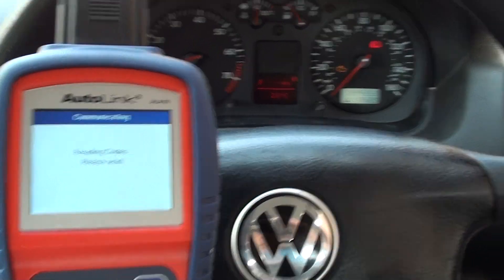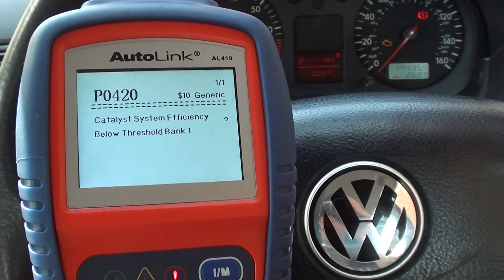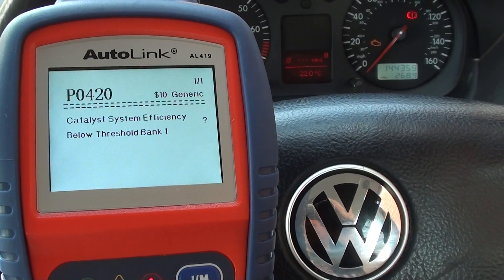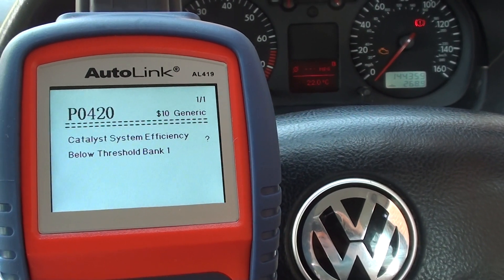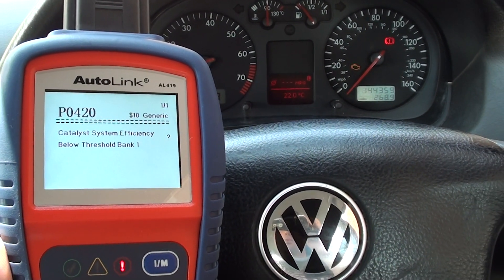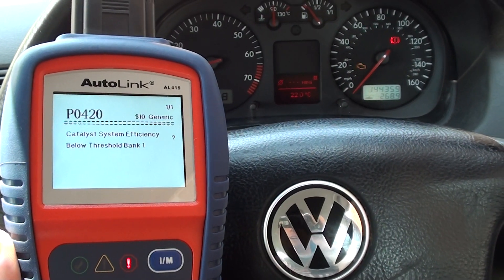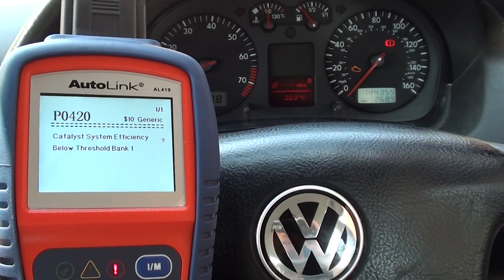Clicking on stored codes gives us a fault code of P0420, with a short explanation saying 'catalyst system efficiency below threshold bank one.' To me, that indicates a problem with one of the O2 sensors on bank one. We need to double check which O2 sensor that is.